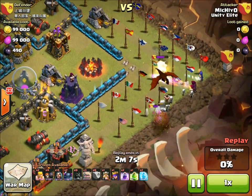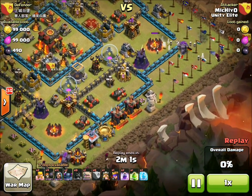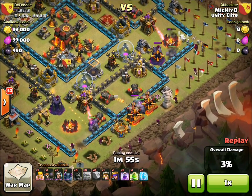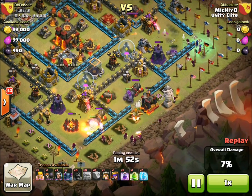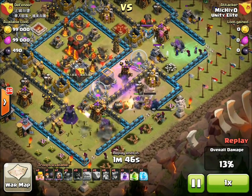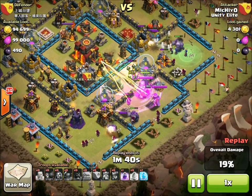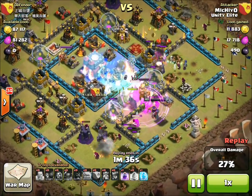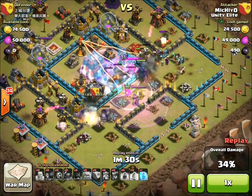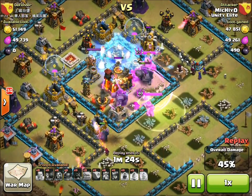Here we go — he's got a dragon in the clan castle. I like to see a dragon in the clan castle; it's not very fast and doesn't do much despite the health. Two witches and two wizards took care of it easily. Mitch broke open the corners before the raid started, which is a good idea — it helps the setup. The golems go in easily with a couple of wizards behind to clear those corners. He puts the jump spell in the middle to get everybody into the core, and most of them did — great job Mitch.